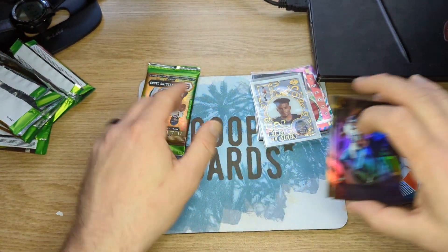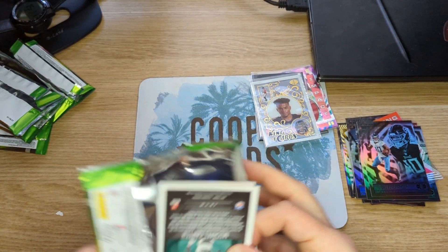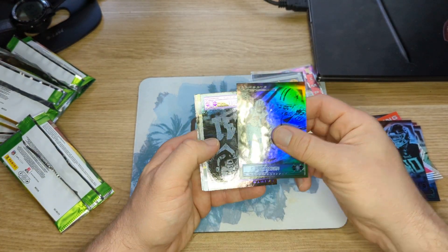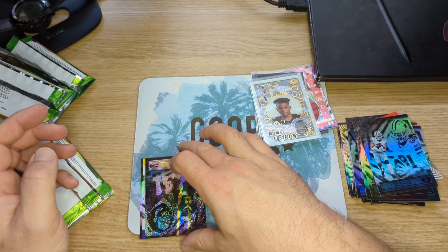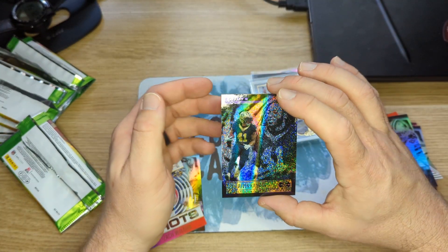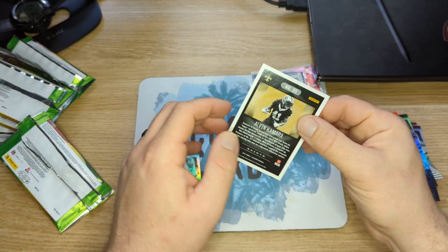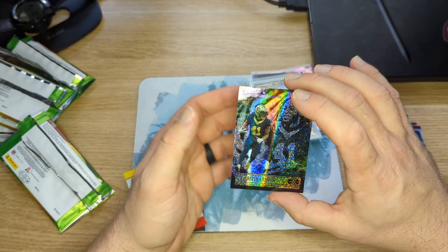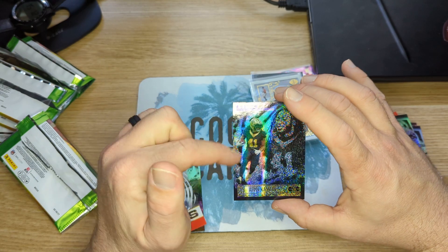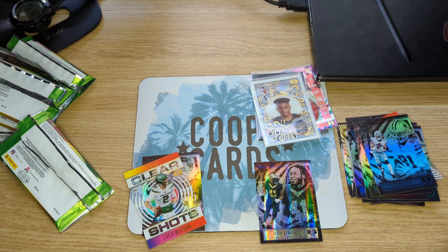There's Patrick, Antonio Gibson, and last pack. Alvin Kamara — it's one of these Stardust Parallels, I believe. Although this looks different than what I've got, it's got a purple outline. That's pretty cool, let's sleeve that up.